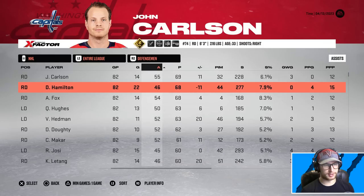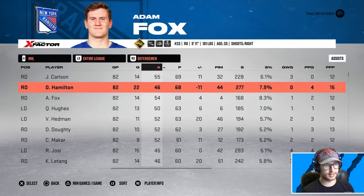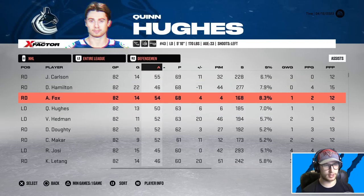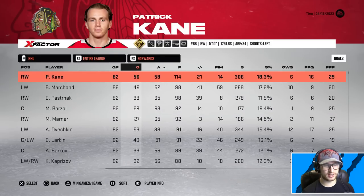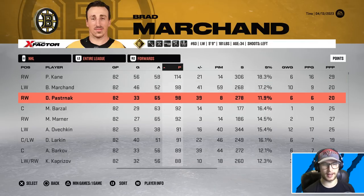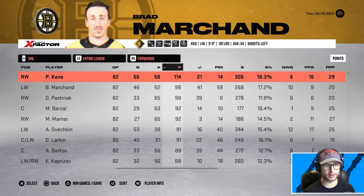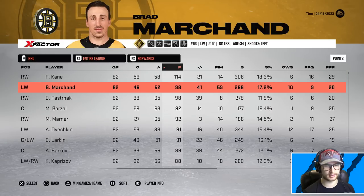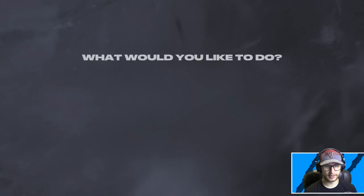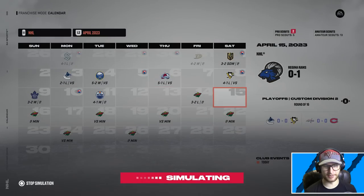John Carlson led defensemen in points. Dougie Hamilton and Adam Fox each put up 68, with Quinn Hughes and Erik Karlsson at 63 each. Patrick Kane managed 56 this year, Ovechkin had 53. Kane gets the Rocket Richard and also the Art Ross with 114 points — he was the only player to break 100. Marchetti was the next closest with 98, Pasta also at 98. It's playoff time — you know what's gonna happen, right?